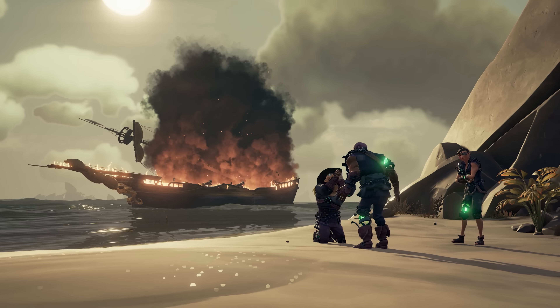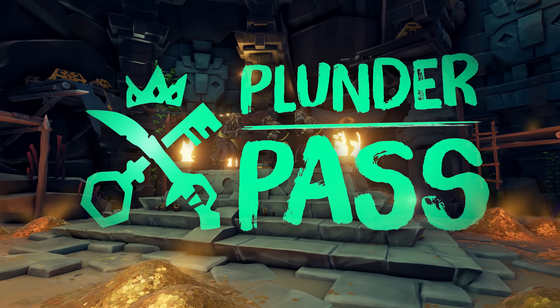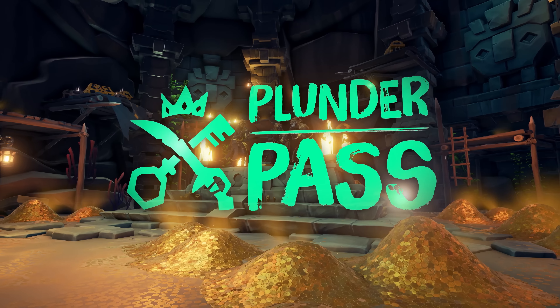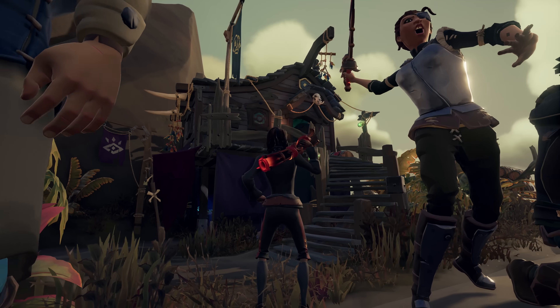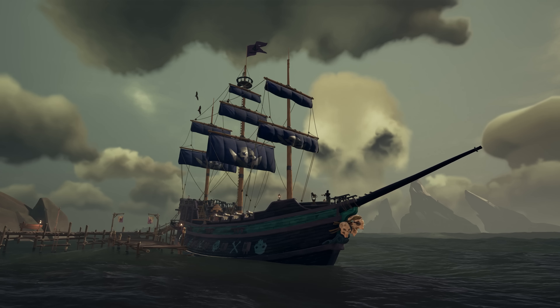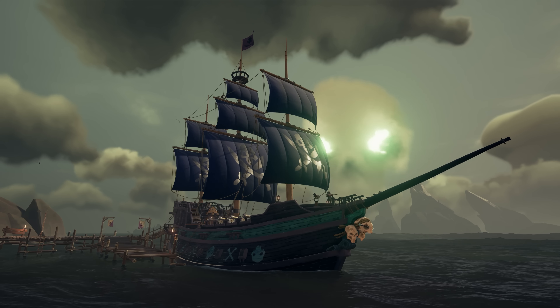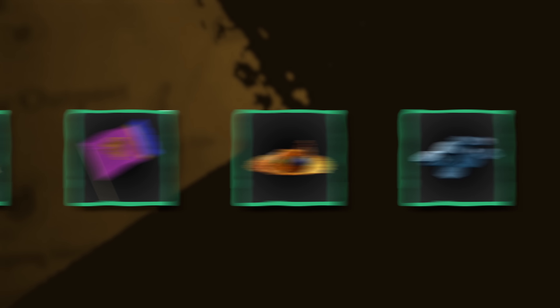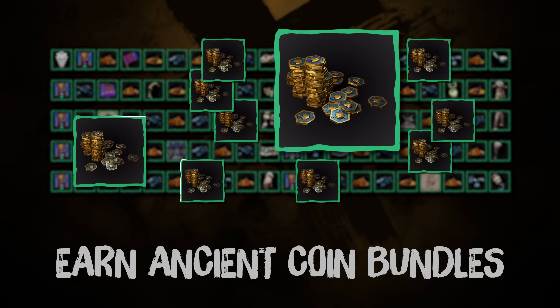And with the launch of Seasons in Sea of Thieves, you can now purchase the additional Season 1 Plunder Pass to earn 11 premium items from the Pirate Emporium. This includes the brand new Dark Warsmith weapons and Silver Skull sails, which are exclusive to the Plunder Pass until the end of Season 1. And don't forget, the new seasonal progression will earn you bundles of ancient coins too.